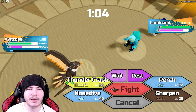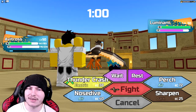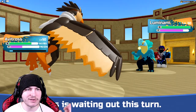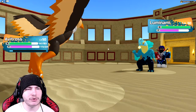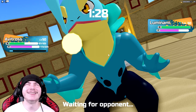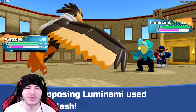If I click Thunder Crash and I don't one-shot, I have to click it again, which means I can't go for the Perch. I'm actually going to go for the Wait. Could have gone for Rest as well — I think that would have been better. There's a Null or Hydro Slash. Also going to go for Perch again. This is so annoying to play against, but I kind of have to. My entire team is weak to their team, really badly.